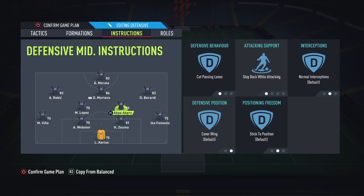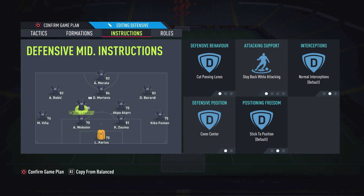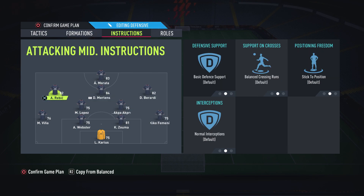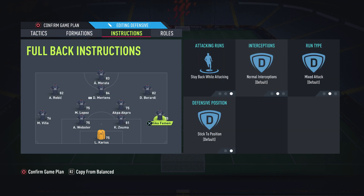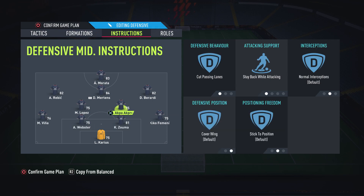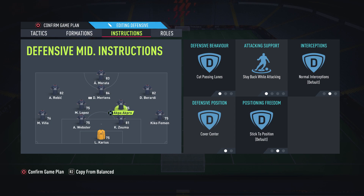You want these two to act like a little protective line in front of your defenders. In combination with the wide attacking players, it acts like two banks of four — a very effective defence. You want them to stay back while attacking, because if they bomb it forward and you get hit on the counter-attack, the two CDMs, three CAMs, and striker will all be up the pitch. When you lose the ball all you'll have is those four defenders, and you don't want that. So keep these two CDMs on stay back while attacking, cut passing lanes, and cover the centre.